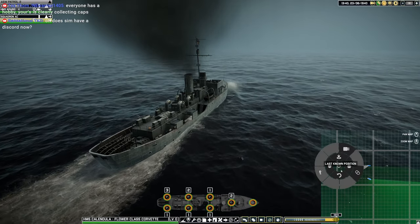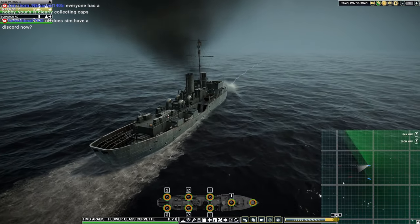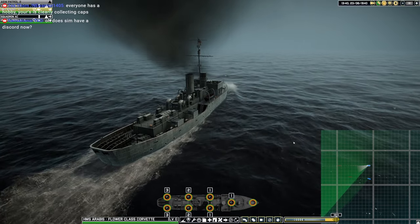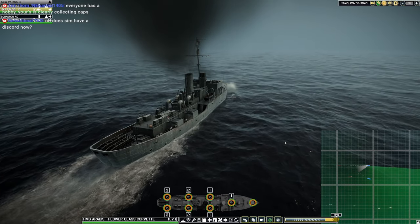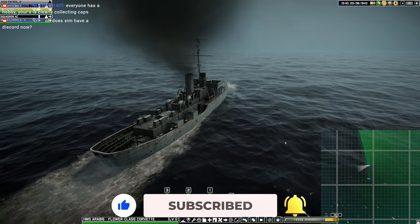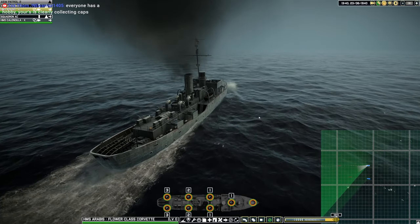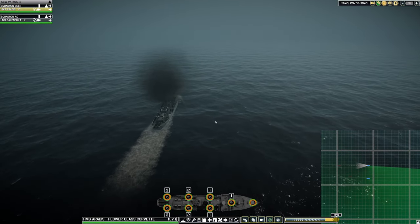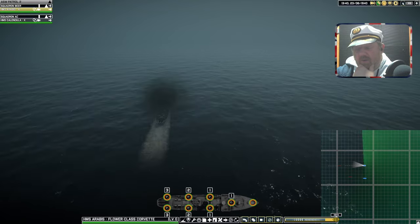I'm struggling a bit with the controls at times. I'm no professional with the Victory at Sea series, although I have been playing a lot recently trying to hone my skills. I feel like the controls you had on the boat in previous games were much better — far more realistic and far more intuitive than they feel at the moment. I'm wondering whether that's something that's going to have to change. If we can get to within half a square of them I think we might have a chance to sink one of them, or even both.